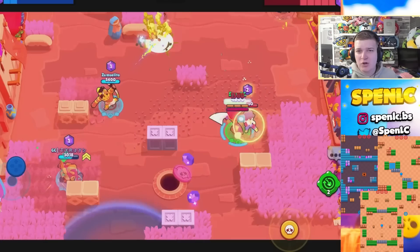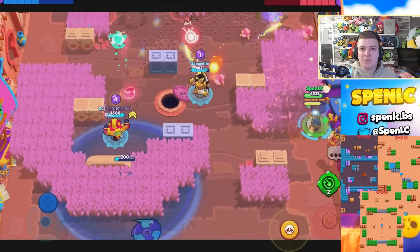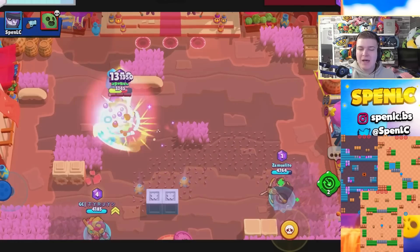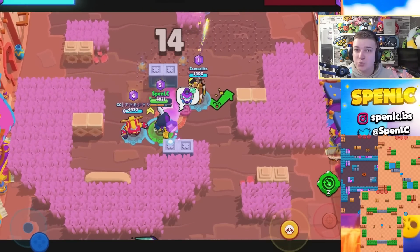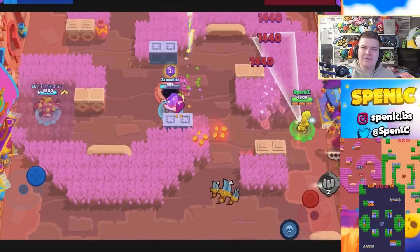Next up is Mortis. His best game modes are probably going to be Gem Grab and Bounty in this meta, as those are typically where he can change the game the most with his supers. Maps like Hard Rock Mine — he can get in behind enemy lines and target the gem carrier. Shooting Star has seen him played in competitive, where he can counter squishier brawlers. Dry Season as well, where he can get behind the walls and counter those throwers.